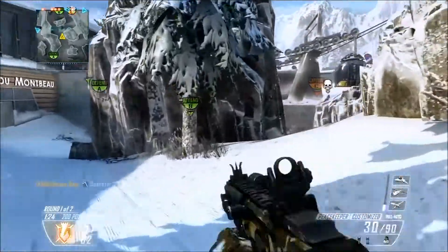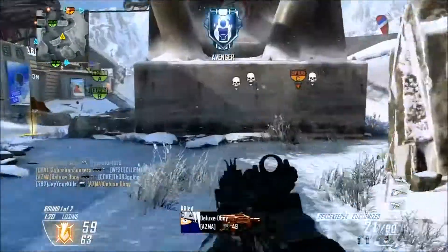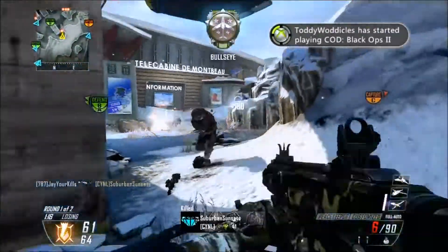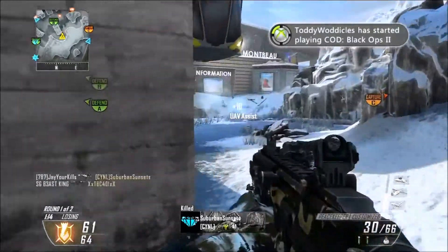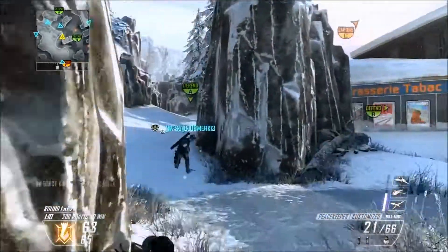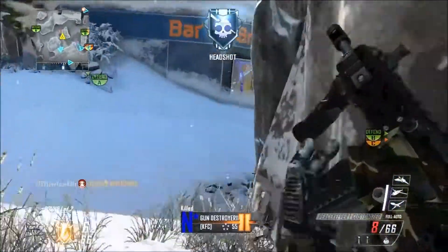For those of you trying to get diamond camo on your SMGs like I am — getting gold camo on the Peacekeeper does not count toward diamond camo on all your SMGs. But to get diamond camo on the Peacekeeper itself, you need to have gold camo on all the other SMGs. That's a little different than what we first thought when we heard the Peacekeeper was coming out.